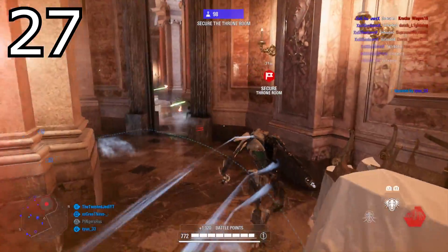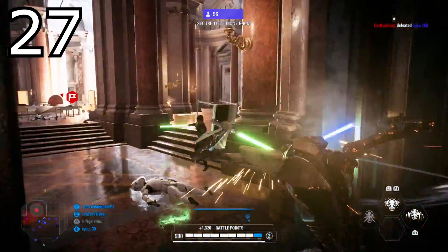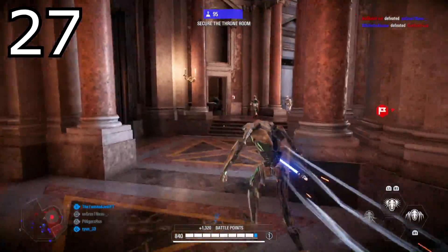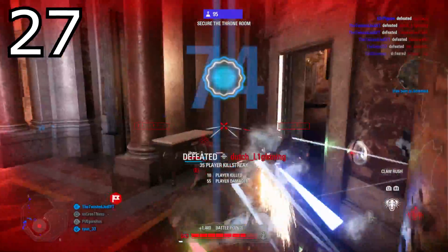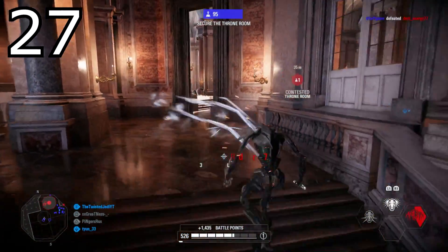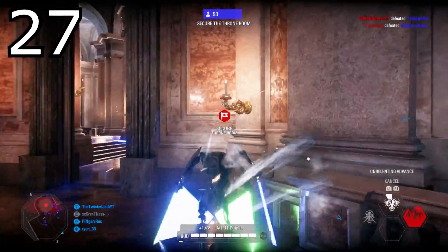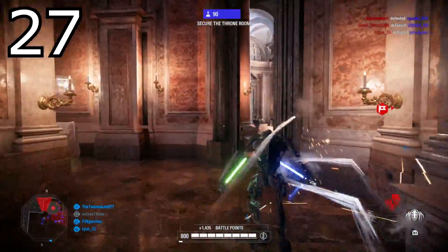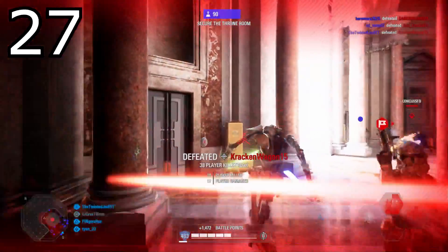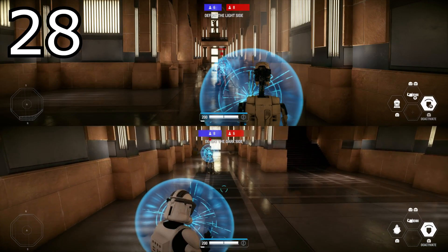Tip number twenty-seven: bonus damage dash cards one-hit all infantry except for heavies and buffed officers. For example, the bonus damage for Rey's dash, Obi-Wan's defensive rush, or similar abilities will one-hit infantry. My personal favorite is the 'lineup weaklings' card for General Grievous — this absolutely slaughters through enemies when you get a good run. If you haven't tested out these cards, they're definitely worth it and really fun to use.